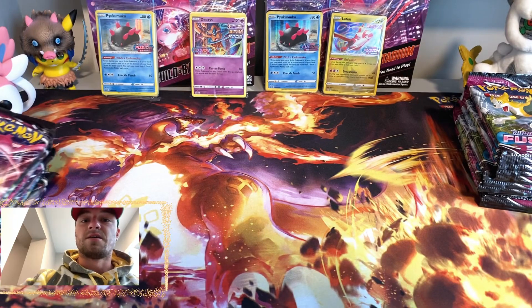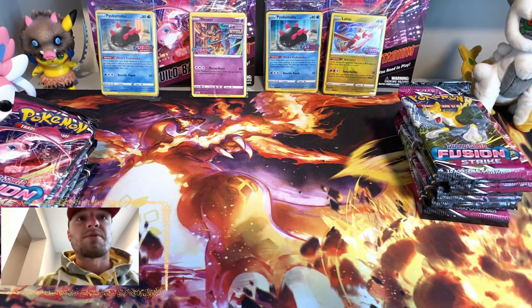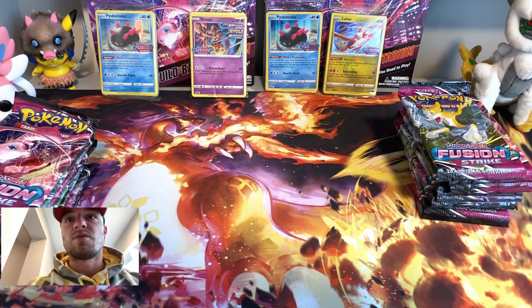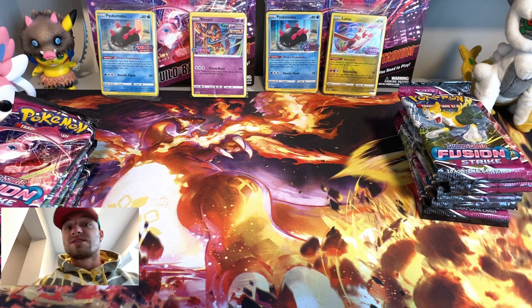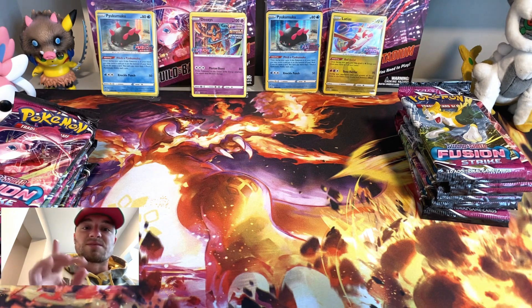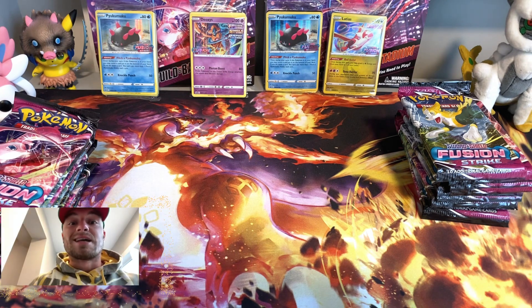We've got 12 packs over here and 12 packs over here. We've got the Latios Fusion Strike Build and Battle promo, the Pawmot promo, the Deoxys promo, and another Pawmot promo with the Fusion Strike stamp. Stick around to the end because I'm giving away these four promo packs to one subscriber — smash the like button, subscribe with notifications, and leave a comment to be entered!